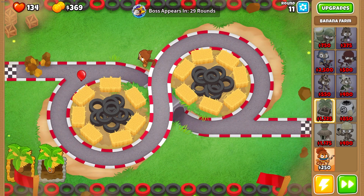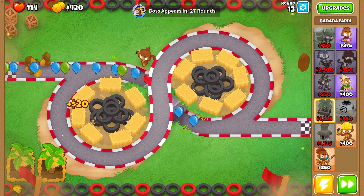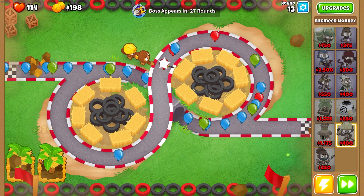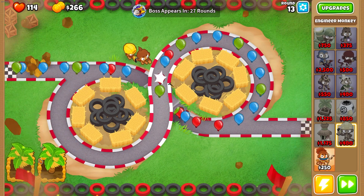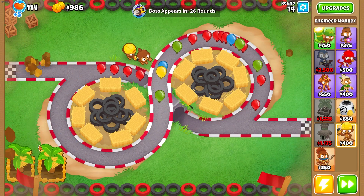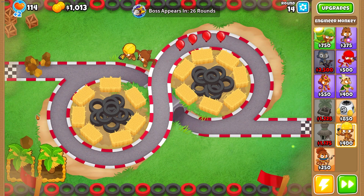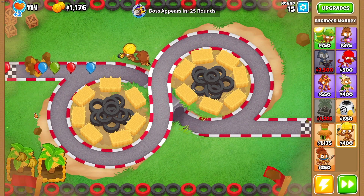At that point we should be making lots of money. Let's get the Engineer down right now and not upgrade him just for more defense, because that is pretty sketchy and we're already down to 1-14. One other thing we're going to be using this game is the Alchemist, because there's actually a ton of leads, especially early game, so having Lead to Gold is extremely valuable.